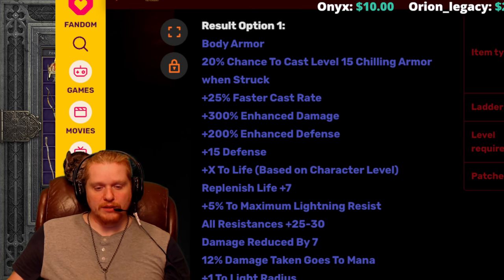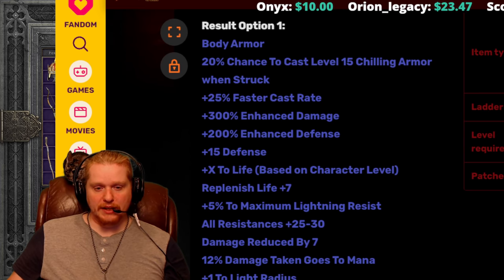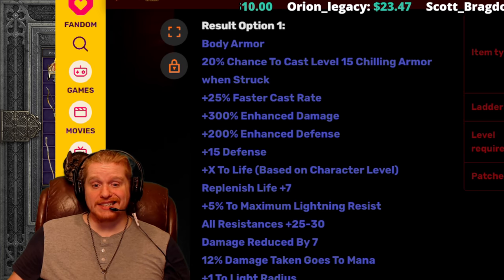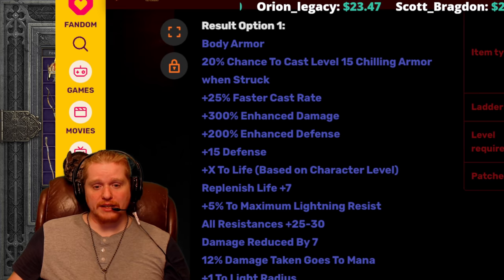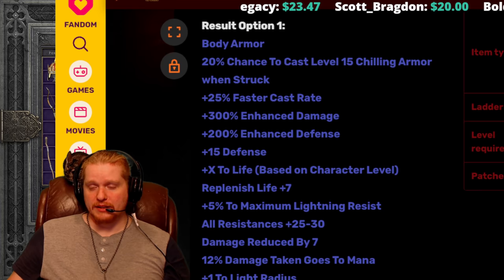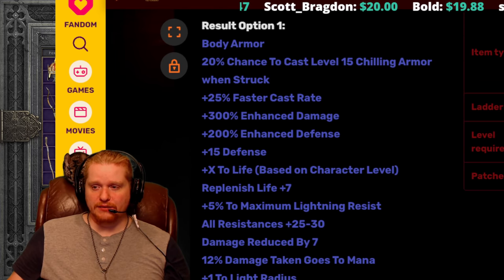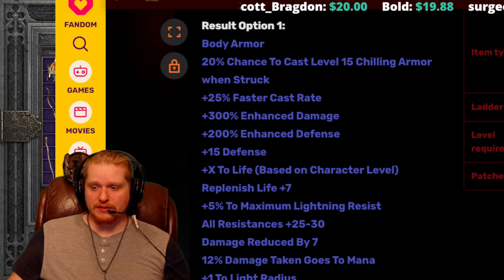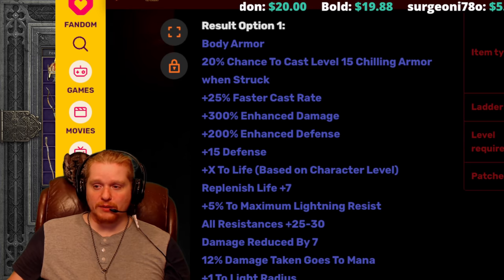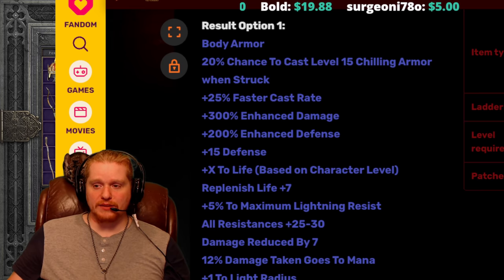When it comes to the rest of the armor, we also have 200% enhanced defense, which is very nice. It makes the armor have quite a large amount of defense, even when it's a non-Ethereal plate — you're thinking about 1,600 to 1,700 defense, depending on the kind of plate you put it in, whether it's perfect, whether it's a 15% superior, things like that. We also have a flat 15 defense. When you think about this from a defense perspective, it's going to be a massive amount of defense. And you also have Chilling Armor when struck, which is absolutely amazing, because Chilling Armor is going to give you even more defense — so this defense is going to stack up on itself.